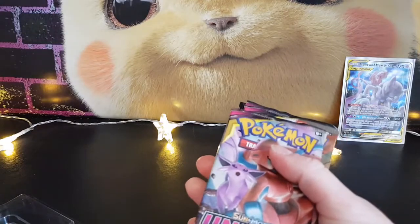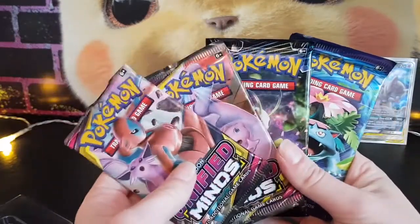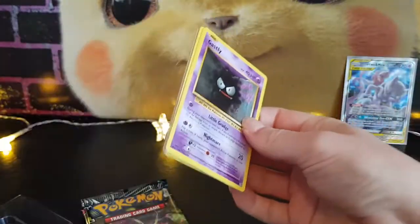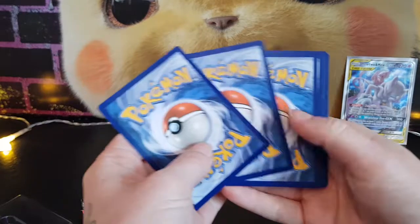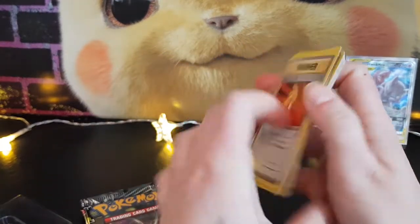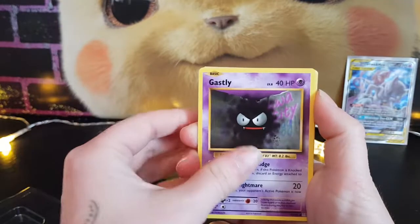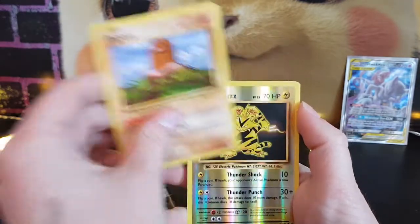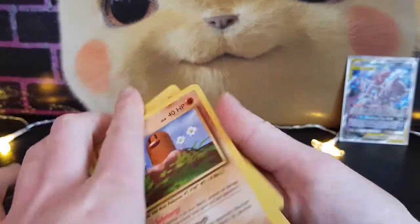There should be two Unified Minds, and Lost Thunder and an Evolutions. Let's open the Evolutions first. It's been a while since I've opened any of these. Green code card. We've got Charmeleon, Charizard Spirit Link, Ghastly, Magnemite, Seel, Charmander, Diglett, Reverse Holo Electabuzz, and an Electrode. So there we go, that's that pack.